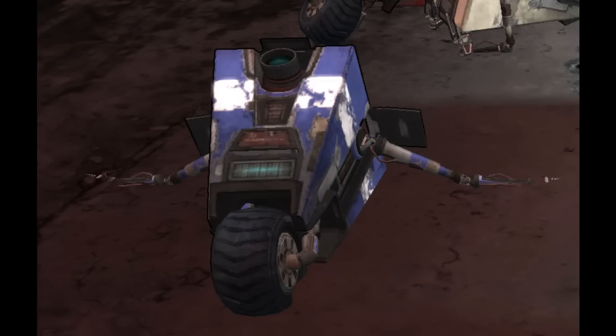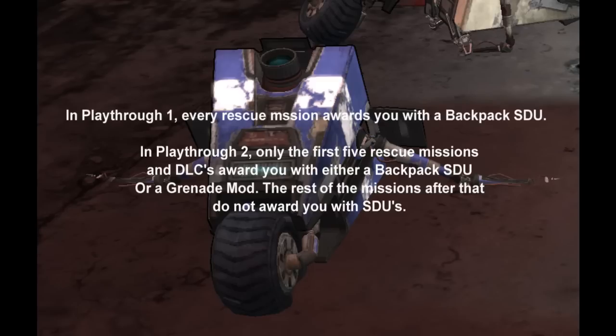Hello everyone, Handsome Jackboy here, bringing you guys a very special video showing you where all the broken down Claptrap rescue missions are located in Borderlands 1. These broken down Claptraps give you a quest where you find a repair kit for them. If you bring it back and turn it in, they give you a backpack SDU, which extends your inventory slots so you can carry more weapons.